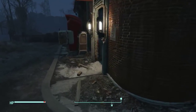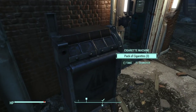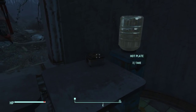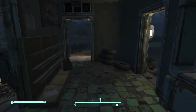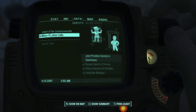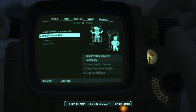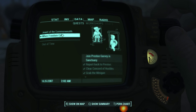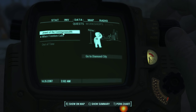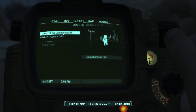There's a cigarette machine - did I loot that one yet? Nope - we'll take all those. We kind of need to carry on with the main quest so we can get to a town or something. Let me check the journal quickly - 'Jewel of the Commonwealth: go to Diamond City.' 'When Freedom Calls: join Preston Garvey in Sanctuary.' Diamond City sounds like it might actually be a town where there are merchants and maybe even a place where we can store stuff safely.